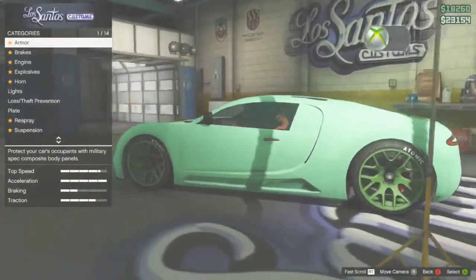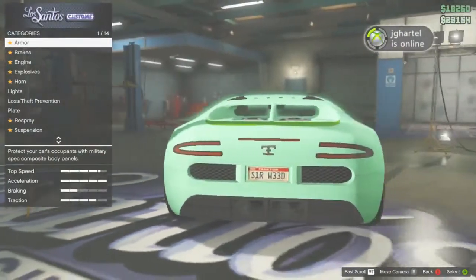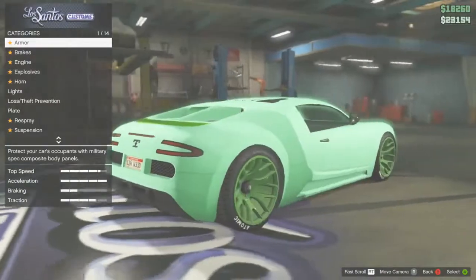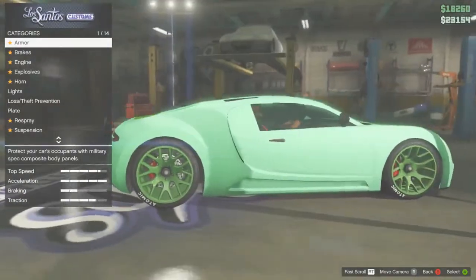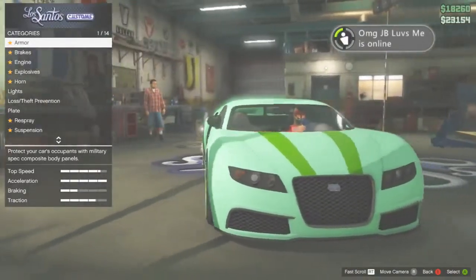This color is called Easter Green. It's a light green paint job that gives that Easter feel to it, and by adding the matte texture it looks fabulous. I also added the lime green secondary since it complements the color the most.